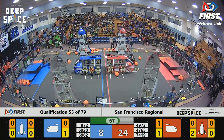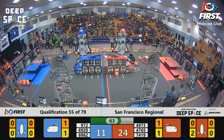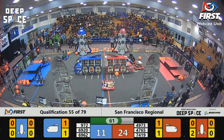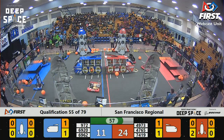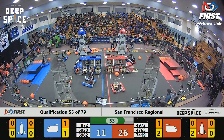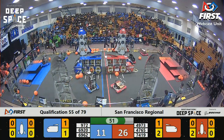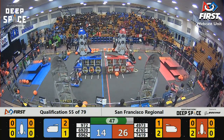4765 over in the near side of the field for the Red Alliance picks up a hatch panel and they head on over. Looks like the third time might be the charm — and there it is, hatch panel placed on the side of the Red Alliance cargo ship. They're still maintaining their lead, a little over 10 points.